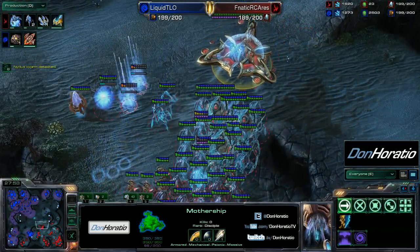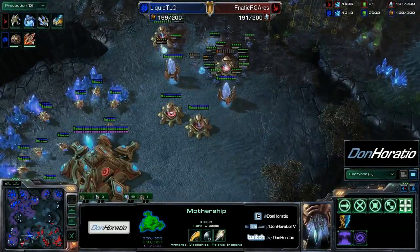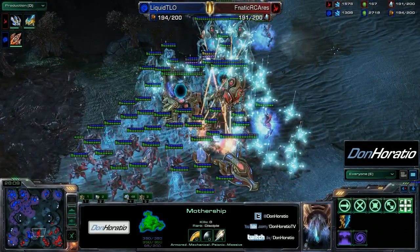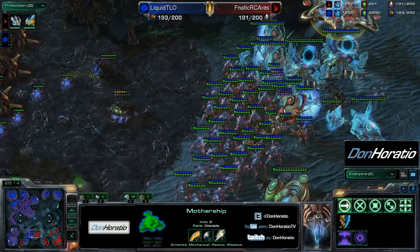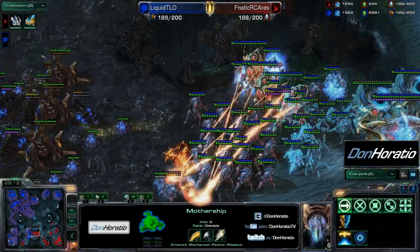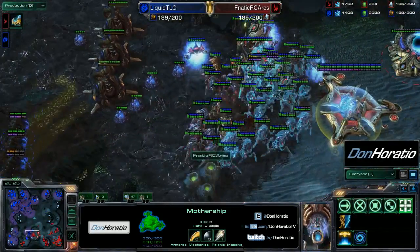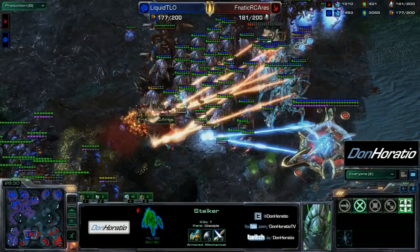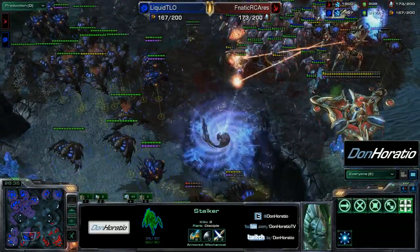A lot of Ares' gateways are going down too, really limiting his ability to produce as many stalkers. His army is sitting and building up more archons — he's looking for that archon toilet, and he almost has enough energy for the vortex. The broodlords move up to siege on the fifth base for Ares and are once again doing massive damage. Ares needs to win with this army, but his gas is quite low. Good fungals from TLO once again, grabbing a bunch of stalkers. But then here comes the Protoss army — they take down this resupply Nydus network and infestors waddle into their deaths.